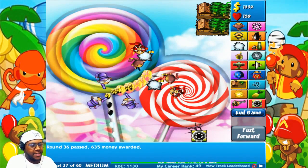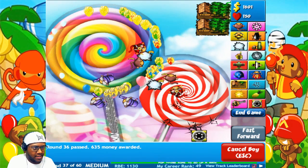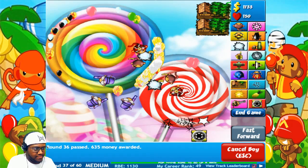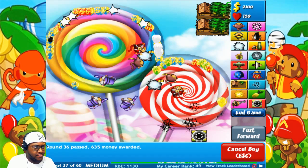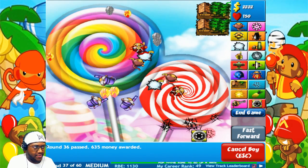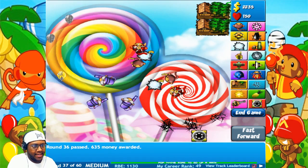It costs 3000 to max it out so it'll take at least a couple of rounds. Pop everything. We need to save up — keep it on slow just in case I need to interfere. I see metal ones down there but they're not a big concern. Some metal ones got through, but it doesn't matter — they'll come back around and the glue will coat them and they'll pop. We're getting close to getting the max glue monkey — once we have that, it puts glue on a lot more balloons and we don't have to worry about them not getting coated.